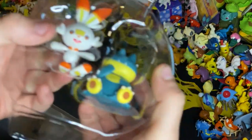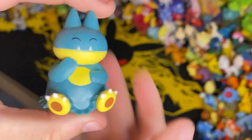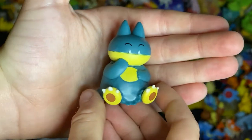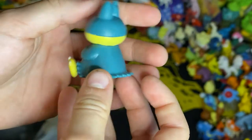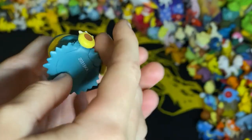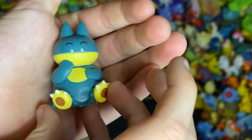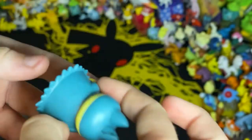Let's do the characters. Starting off with Munchalax. Here we have Munchalax, which, if you guys didn't know, is the first form of Snorlax. So if you guys had this guy in a Pokemon game, he would evolve into Snorlax.